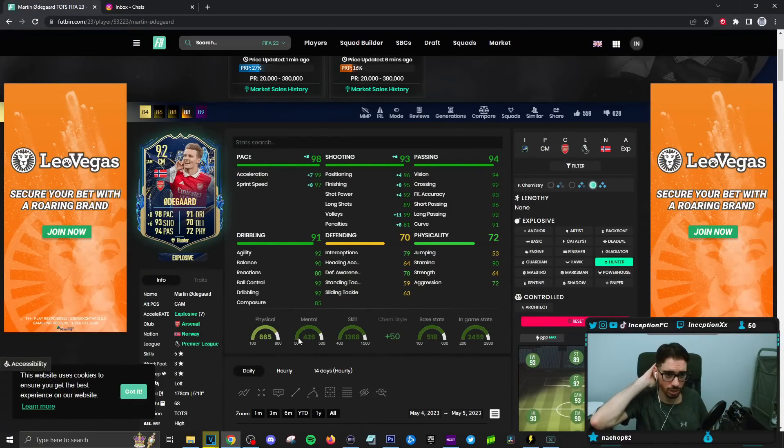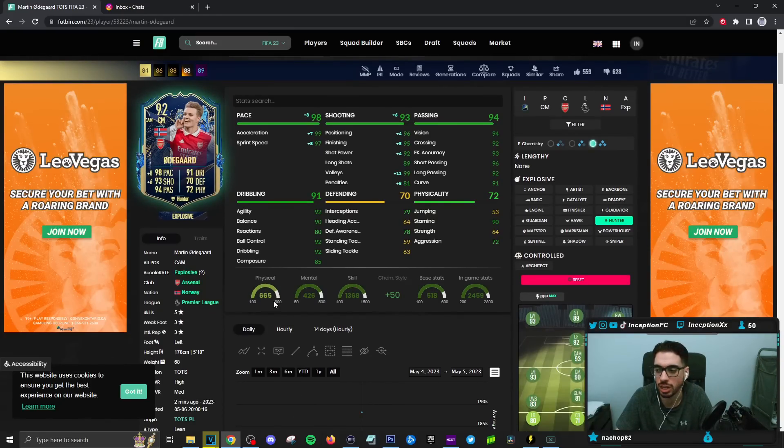Final verdict on the Team of the Season Martin Odegaard. The Hunter chemistry style definitely makes the most sense — you want to boost the pace and shooting as much as possible, because the other areas you just have to work with as they are. Pace is very, very important in this game — people are off-trigger merchants like crazy. With Odegaard, one thing you notice is the left stick capabilities being off, especially under pressure. I feel like maybe it's the 80 for reactions and 85 for composure that causes that.